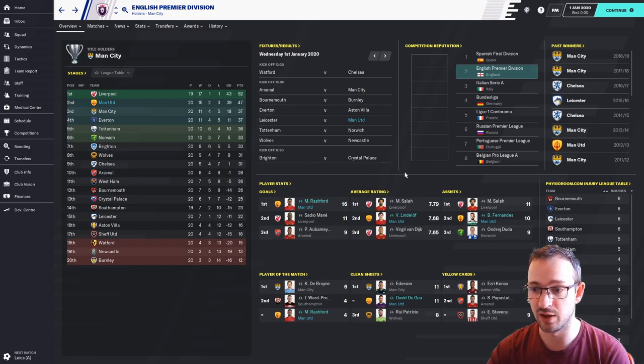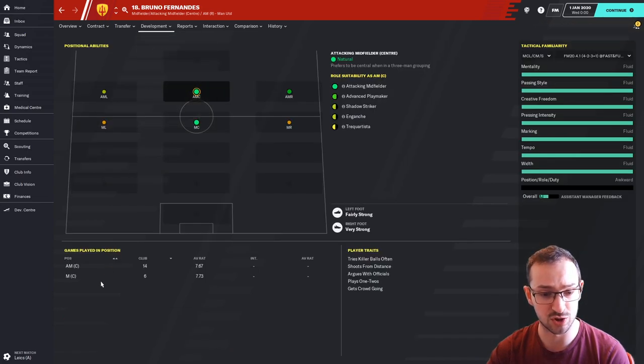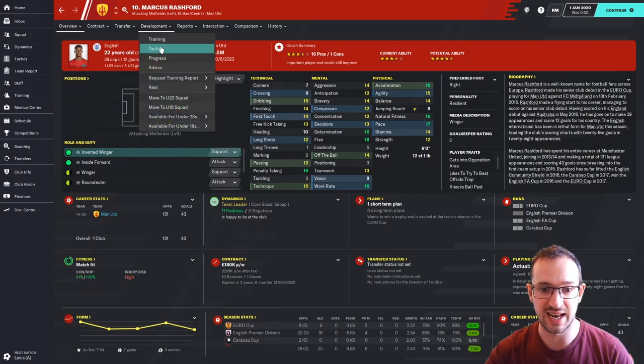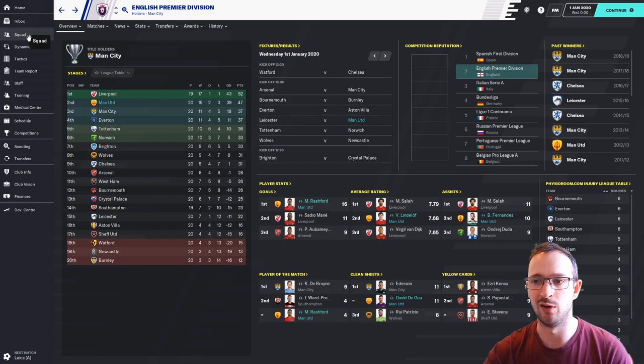Fernandez on 10 assists, doing well just behind Salah — he's predominantly playing the attacking centre position. Rashford in the advanced forward, Martial on the left, James on the right. Most of Rashford's games are in the striker position. Player of the match: Rashford is joint second on four, and David De Gea on 11 clean sheets in joint first. Everything's looking really good — second place, happy with that. Man United are in a transition period but hopefully they'll get back to the old days.